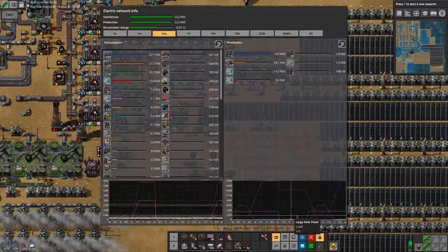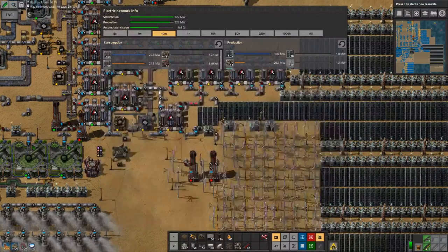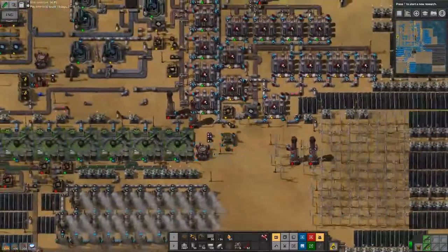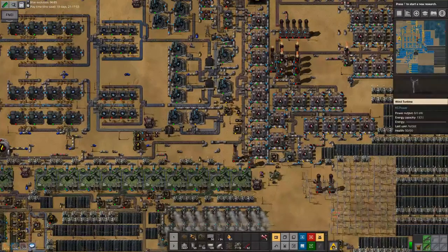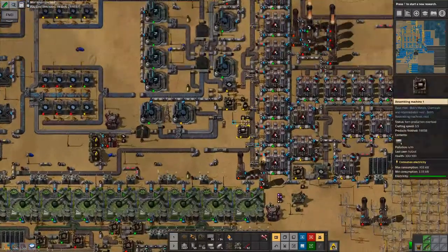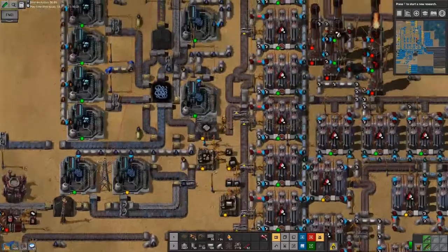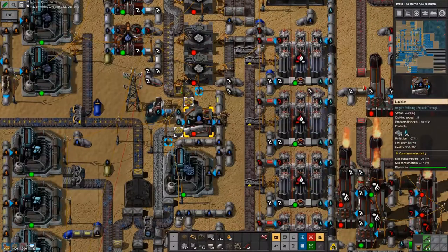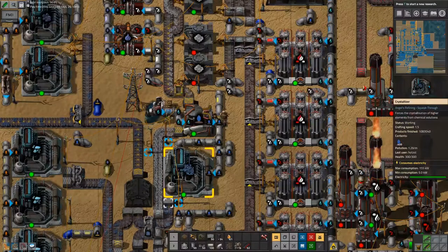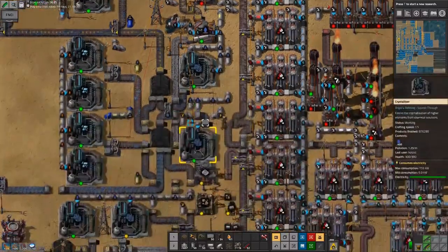I still have a bit to go there, but that's basically the power setup. Once you have a bit of power through your windmills and initial research ongoing, you basically go ahead and create from slag: you create crushed stone, and from that mineralized water, that you can then feed into a crystallizer, where you get out the safarite and steretite ore.